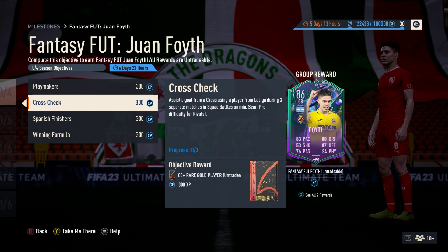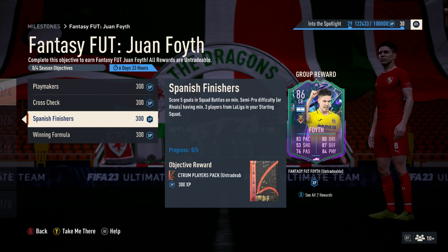Spanish Finishers: score five goals in squad battles or rivals on semi-pro, having a minimum of three La Liga players in your starting squad. Very easy - you don't have to win, could draw, could lose, doesn't matter. You get a small election players pack for that, so that's some gold, some silver, some bronzes. You could do this all in the same match - very easy to do indeed.